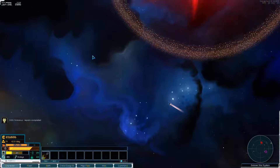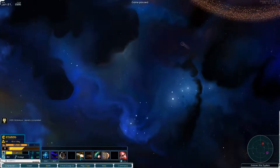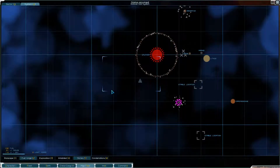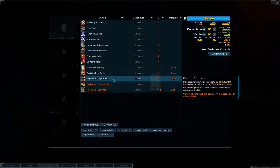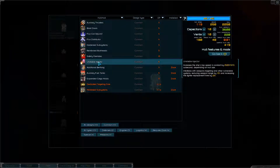It looks like we managed to do exactly that. We're going to turn on a sustained burn and get going. I kind of want to refit something — I want to see if we can make us go faster. Right now our top speed is 119; we just need to go faster if we're going to do anything in a fight.